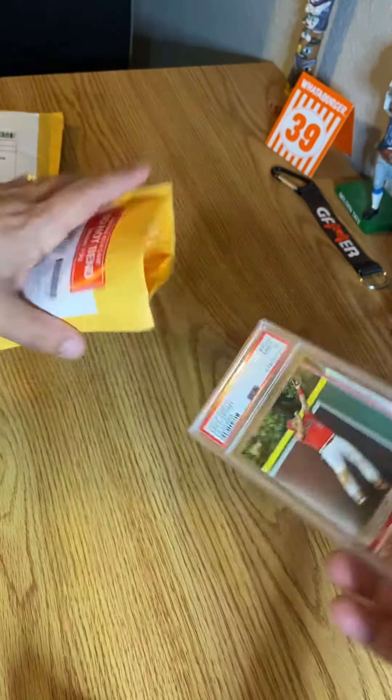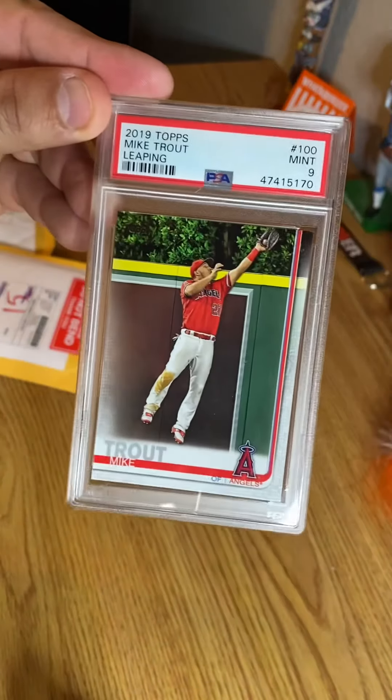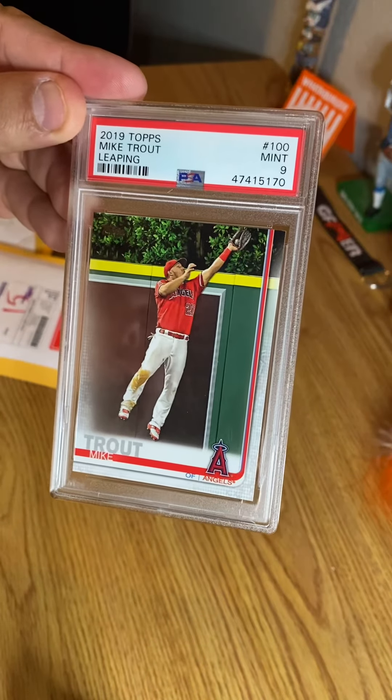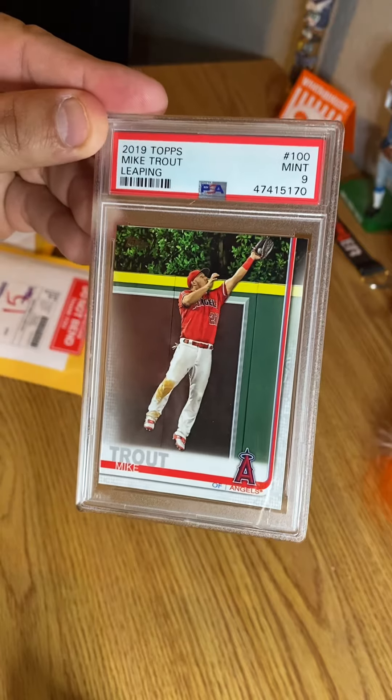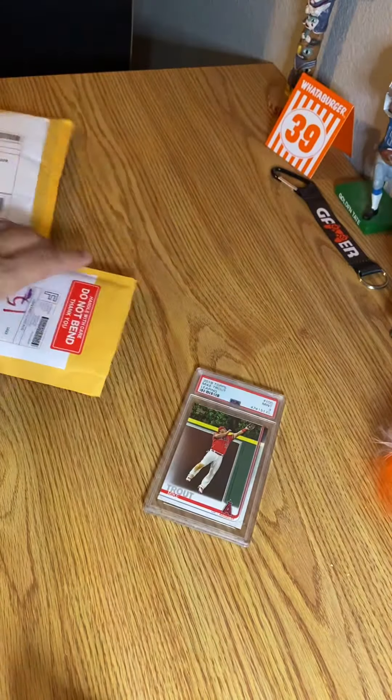The first one is a PSA 9 Mike Trout — a leaping card. 2019 Topps. I'm excited about that one. I like that one. That's the first one.